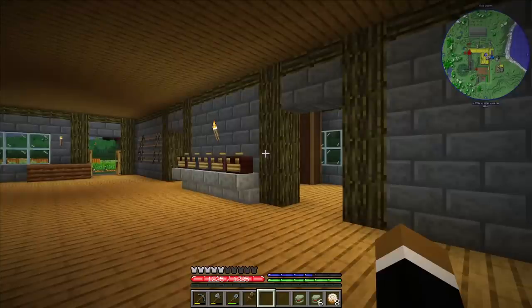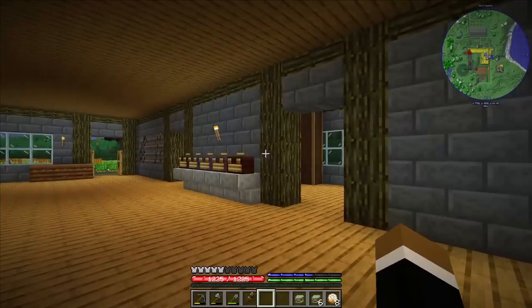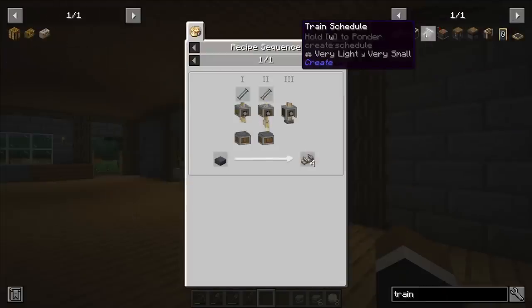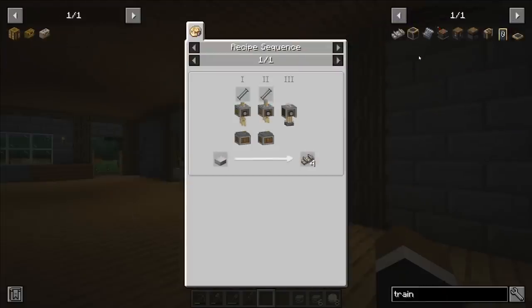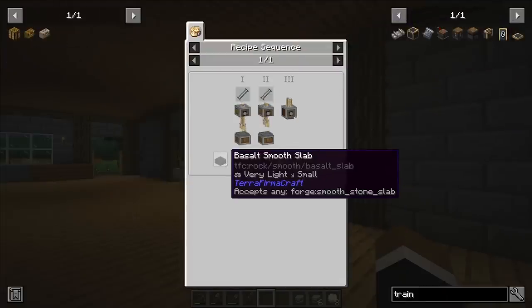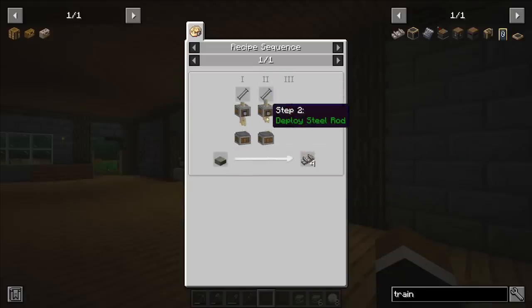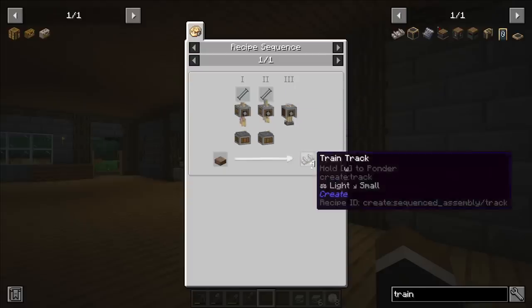The trains are basically just way cooler minecarts — they can go 40 blocks per second instead of eight, and they're also three wide, going on those train tracks. I need to craft a lot of those. We'll need some smooth slabs — we can make those now easily — and then we need to add steel rods with the deployer, and then the last step is the mechanical press. That should be easy to do.